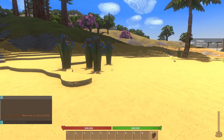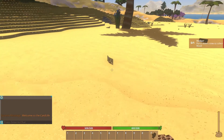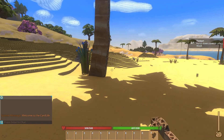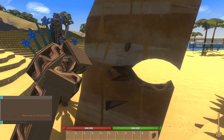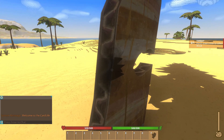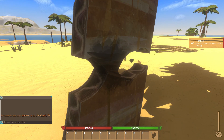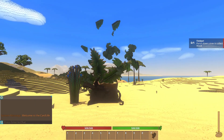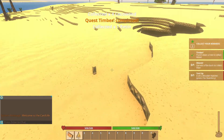Okay, so what do we have to do? Punch down a tree to collect wood. What's this — that's sand. Punching, punching, punching. All right, we're almost there. Timber! Yes! Okay, now we've got wood.